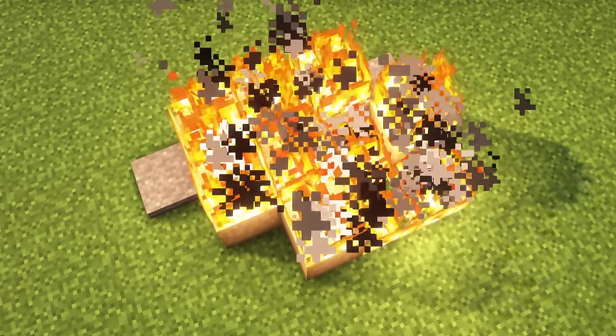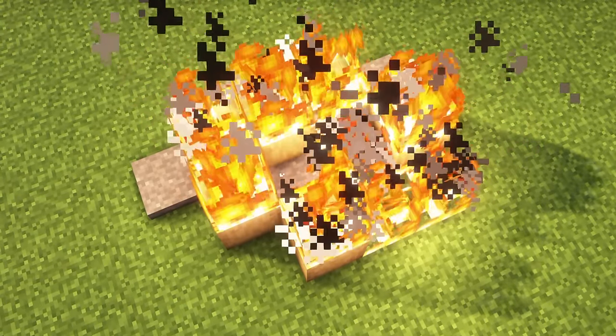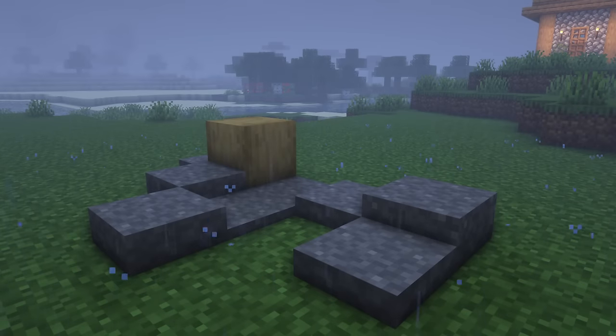When blocks burn, there is a chance that ash will be created. This block is affected by gravity and rain may wash it away, but it can be used to create soap.